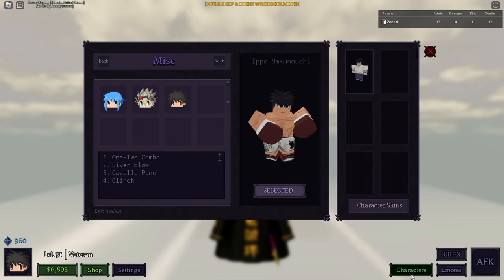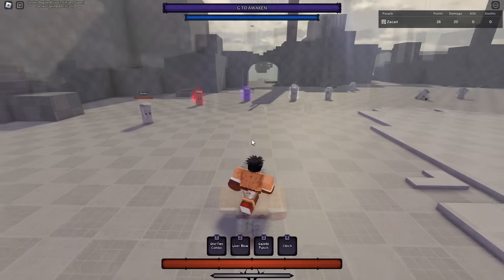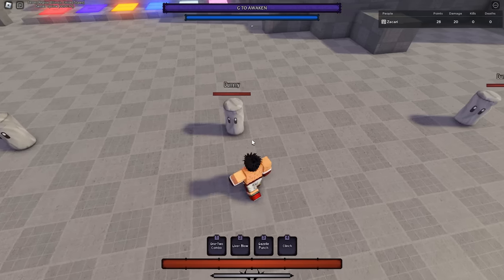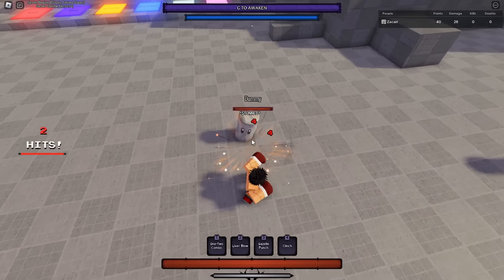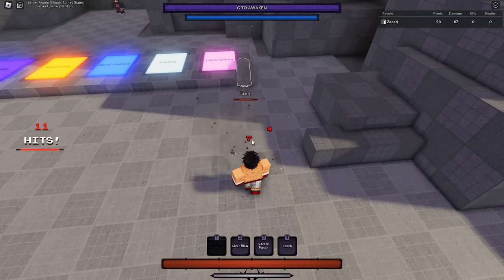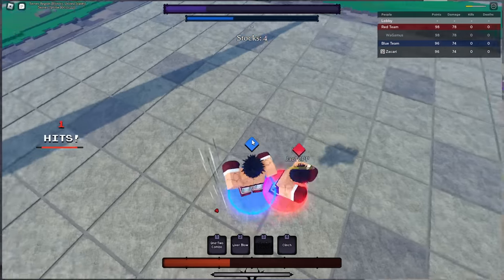Yeah, IPO - I said I wanted to cover IPO today, so let's get the hard ones out of the way first. The first skill we have is One Two Combo. This skill is basically a combo extender that does two punches - you do your M1 combo and you can do another M1 combo just like that. Pretty simple skill.